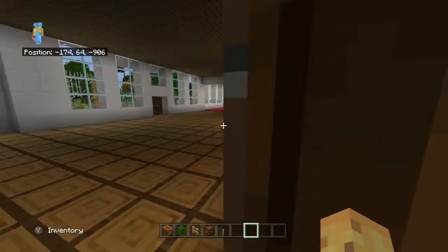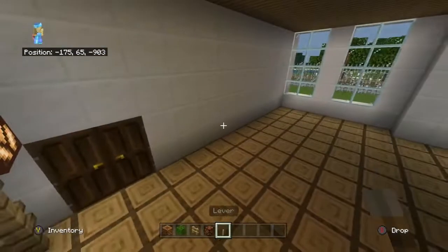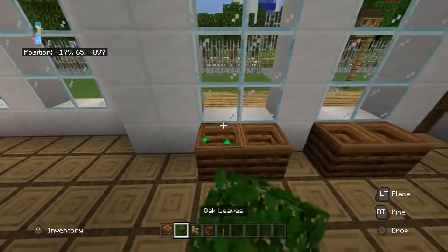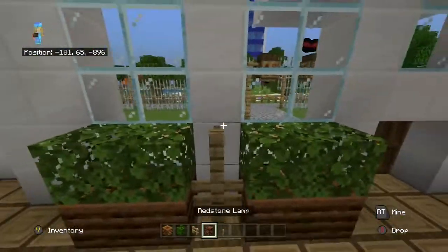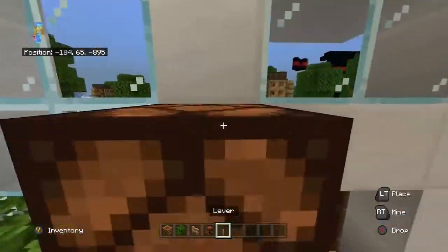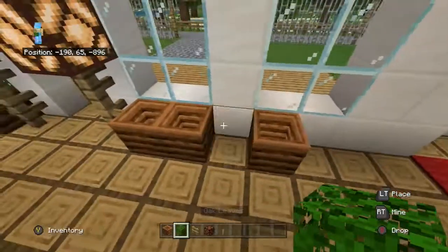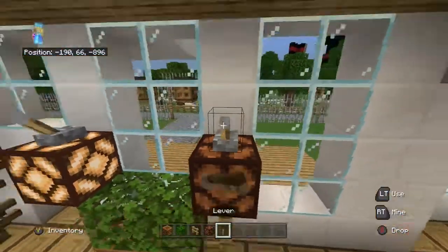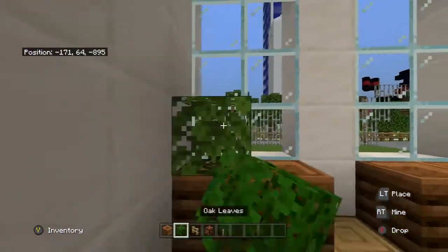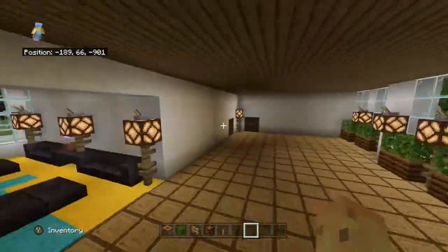So we can have like a — this in the corner, and then right here at the windows we can have those — we can have that, but here we can do this. Okay, nice and simple. Then we can just do that to here. And then that bit done. We can do right here too. We just need a bunch of lights. Okay, there's that.